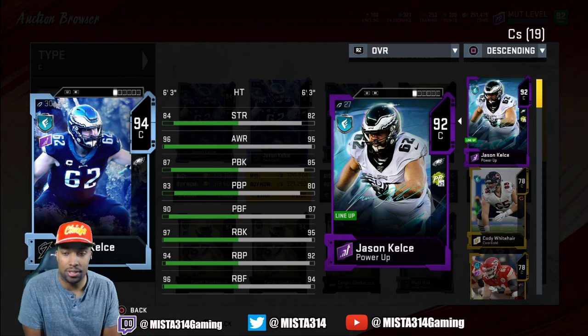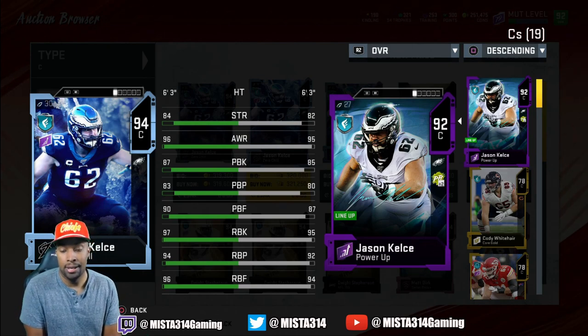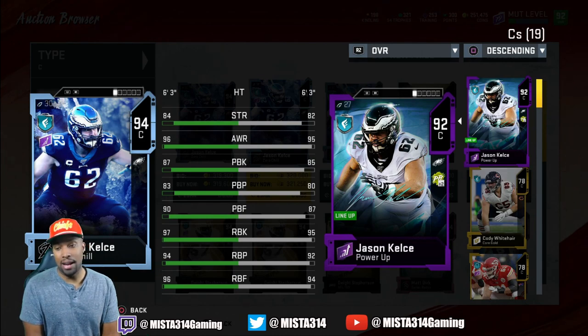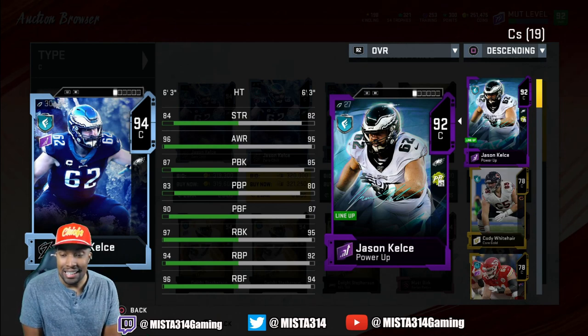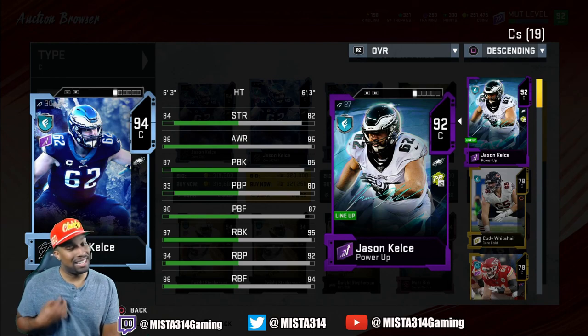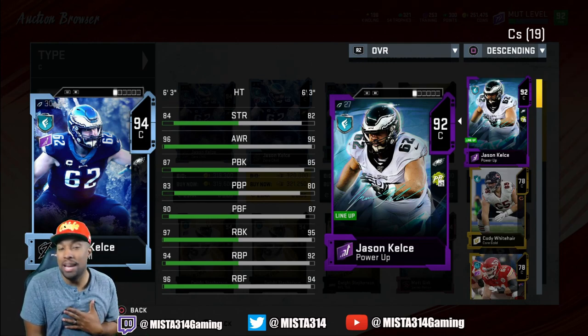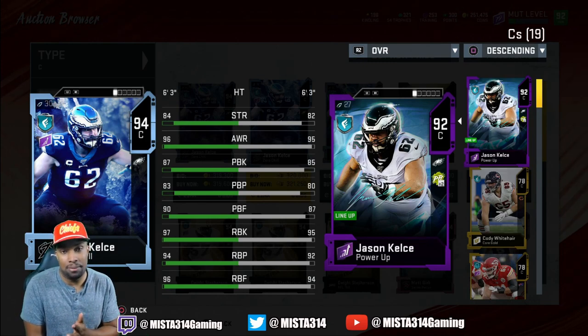Stacked up against my powered-up Jason Kelsey Signature Series - it looks like for the most part everything goes up plus two. Once I put him in a power-up pass he'd be at 95 overall, so basically plus three in every category. We're talking about going from 95 run block to 98, 92 run block to 96, 97 run block footwork, 97 awareness. He's going on the team. I already got the power ready to go. Really nice center card, especially for runners out there.